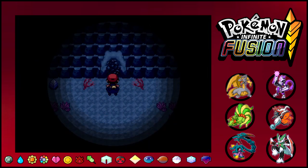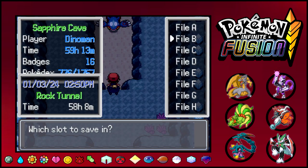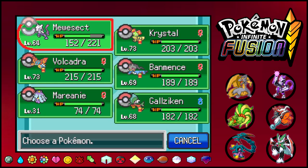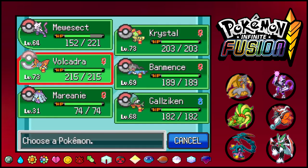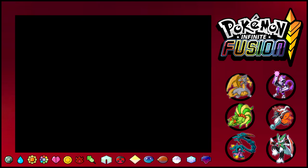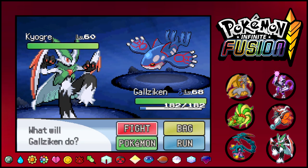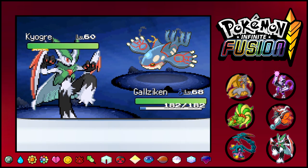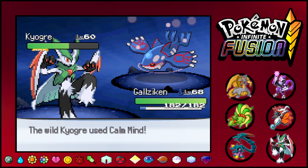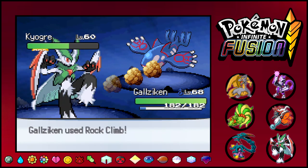All right, here we go — now this time let's actually save and not be an idiot. Here we go. I want to Thunder Wave it right away so I'm going with Galziken right away. Hopefully I can do that and it doesn't Origin Pulse me and kill me in one hit. Do I outspeed it? I might — I'm Jolly nature. Okay, huge! Let's go for a Psycho Cut. I might crit it — let's go for Rock Climb instead because I don't want to crit. That's actually good.